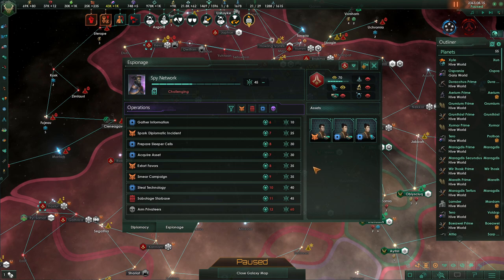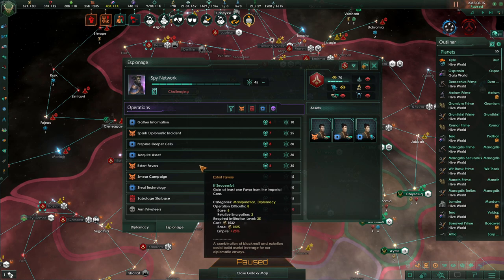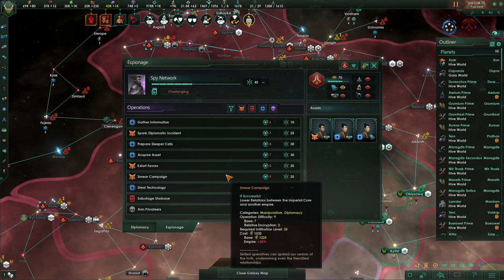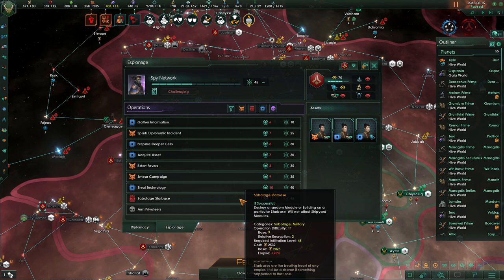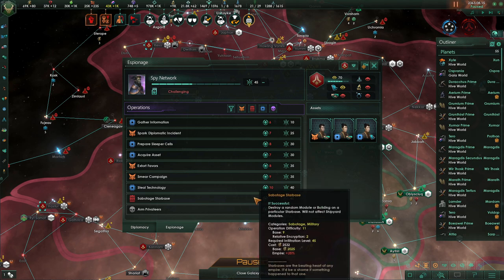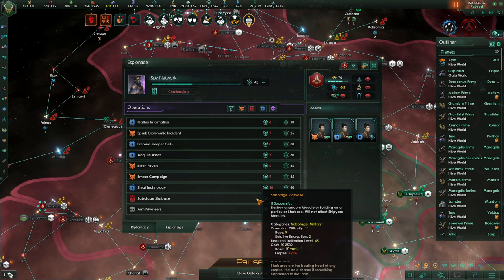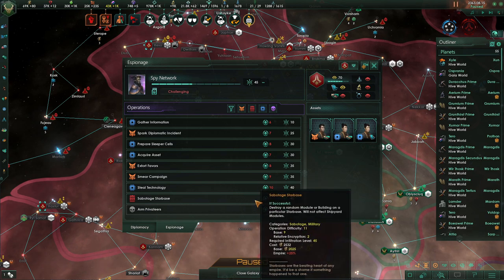Honestly, a lot of the spy operations are relatively weak. The only things that can potentially help you out are extort favors — if you're in a multiplayer game and cannot trade favors with another player and you really want to influence something in the council — and steal technology, which gives you 30% research in a technology upon completion, but it has a 10-year cooldown and is quite expensive. The only empire you'd reasonably be conducting these operations with is a megacorporation. Sabotaging a starbase or arming privateers is a nice way to mess with another empire, but both are relatively weak and easy to deal with. Sabotaging a starbase will destroy a module or a building — for 2500 energy credits, you'd rather just build up more ships. I would imagine these get reworked sometime in the future.